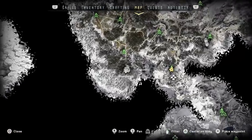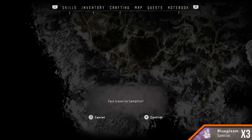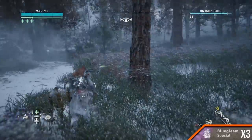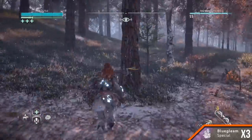Southwest Corner, west of Song's Edge. Amount 3. Fast travel to the campfire near the southwest corner of the map. The Blue Gleam is directly west of Song's Edge. From the campfire, run south into the woods and make your way to the snowy slopes covered in pine trees.